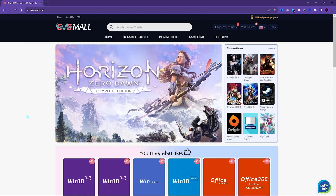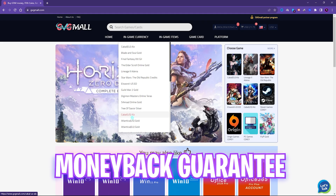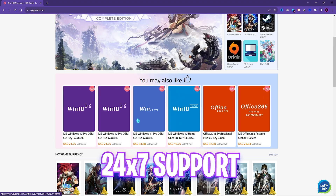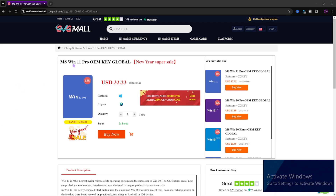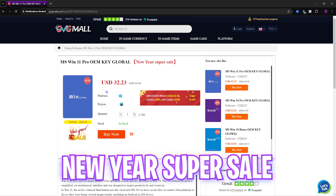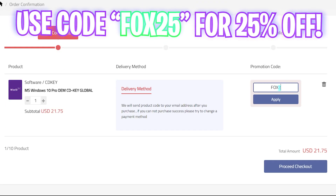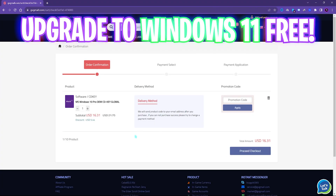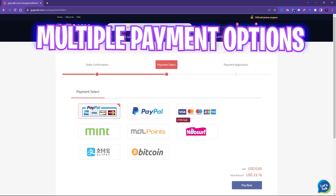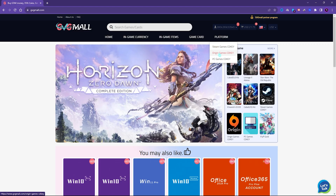I'd like to introduce you to GVG Mall, a store that fulfills all your digital needs for games and gift cards in one place. GVG Mall has a wide variety of digital keys for games and in-game currency, which is legit, reliable, and convenient. You can find Steam, Origin, PC game gift cards, and genuine Windows activation keys. You can get Windows 10 for as low as $21.75, and with code FOX25 you get an additional 25% off at just $16.31. Multiple payment methods are available and you'll receive your key via email within minutes.